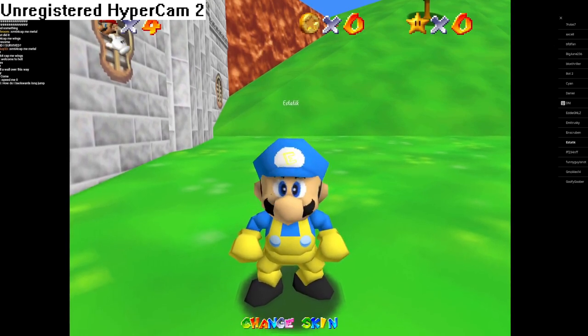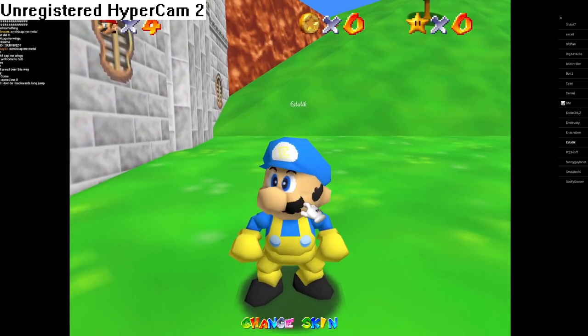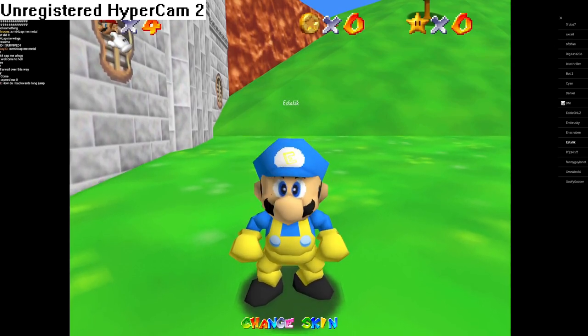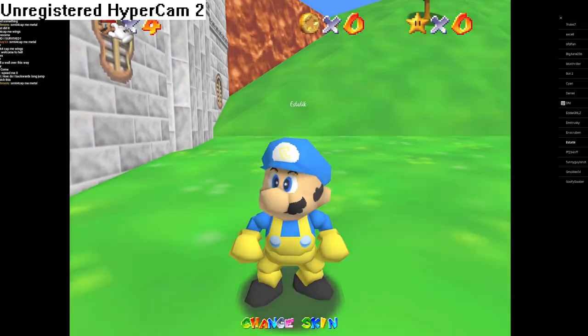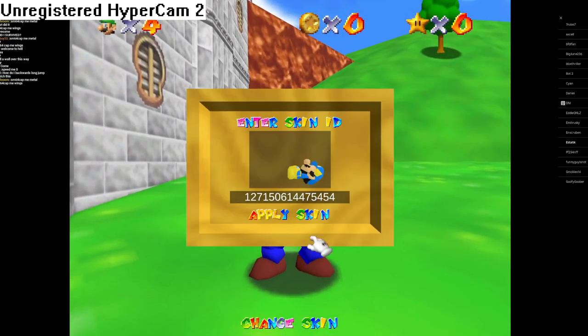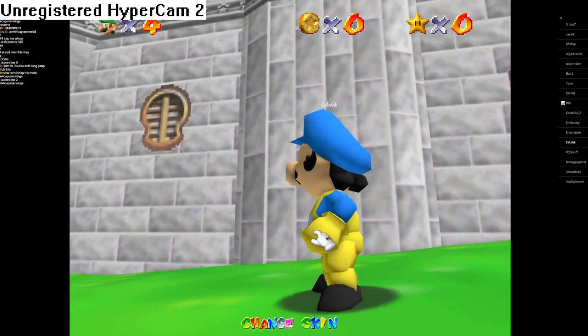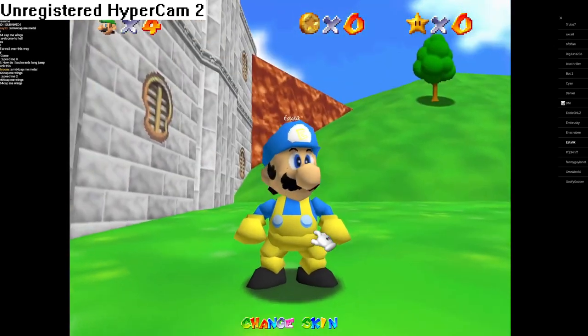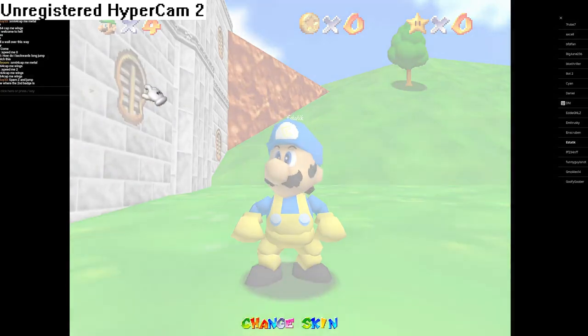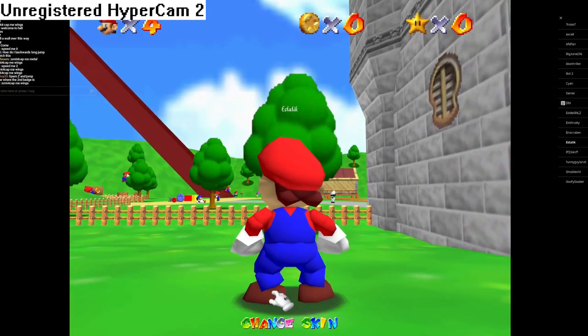The first thing you're going to want to know is how to switch to Luigi. In order to switch to Luigi, you want to click or tap, depending on which device you're playing on, this Mario icon here in the corner, and it turns you into Luigi. A bunch of Mario skins do work with Luigi, but it doesn't look as good as it does with Mario — anything just looks like Luigi. To switch back to Mario, you click it again.